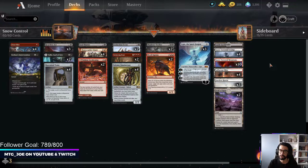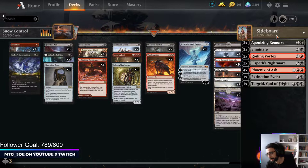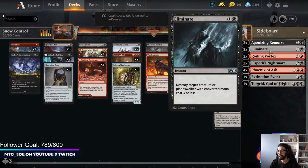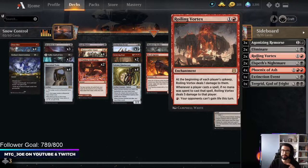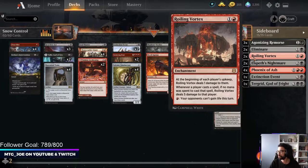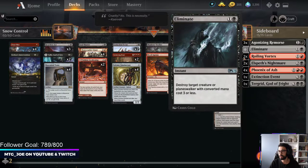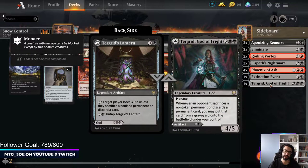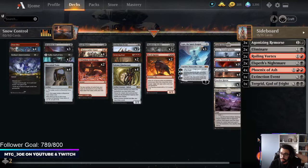One Castle Locthwain has some card advantage. The sideboard is geared to take on a couple different matchups. We have Agonizing Remorse for the more controlling matchups, Roiling Vortex against control decks - bringing in Agonizing Remorse, Roiling Vortex, and Phoenix of Ash to pivot to a more aggressive slanted deck. This is also good against Sultai Ultimatum so they can't combo out and win. Elspeth's Nightmare and Extinction Events come in against the more aggressive decks. Tegrid is something I want to try out against slower decks or Doom decks - a card I've wanted to play since Kaldheim came out but never had a chance to.